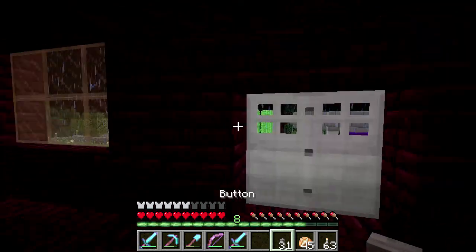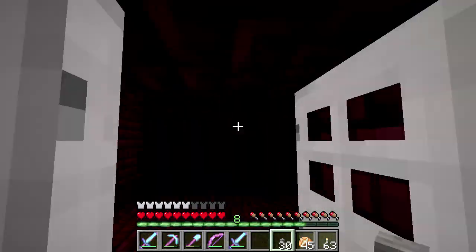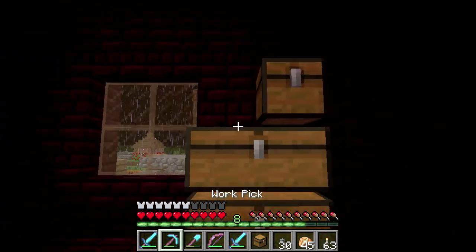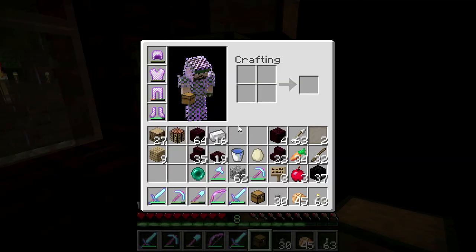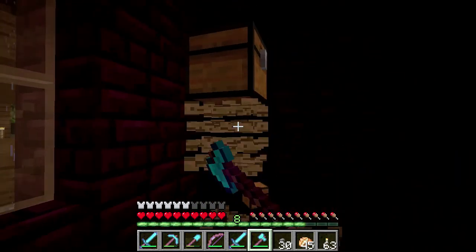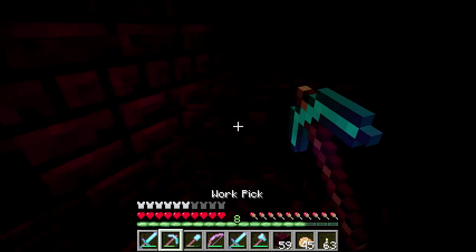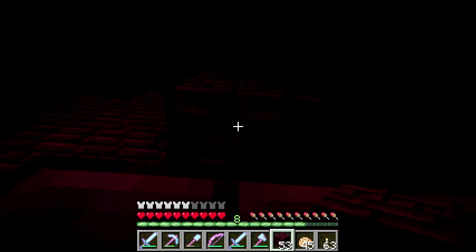Inside I'll just put a regular button to get in. Then we'll put in the chests. I haven't moved away from the wall — do I have an axe? I do. Put these guys in.